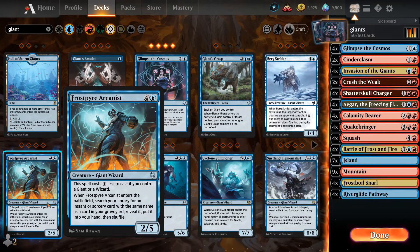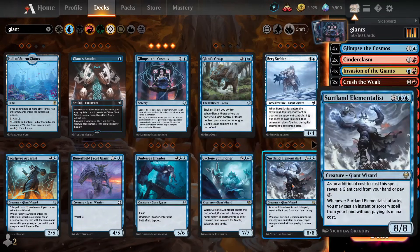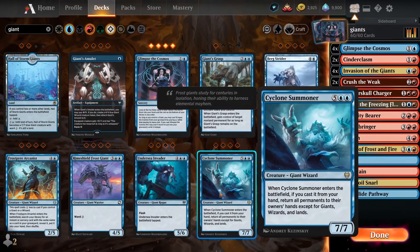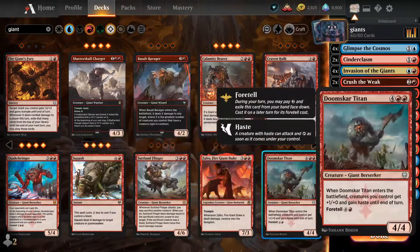You have Invasion of the Giants. You also have a five-cost Giant that costs less for each other Giant, and it can fetch you some kind of semi-wrath spell or a little bit of card draw. Then there's one that whenever it attacks, you may cast an Instant or Sorcery from your hand without paying its mana cost — kind of good but a little meme-ish. And there's a Giant that returns all permanents to the battlefield — kind of a hidden gem, honestly. You can bounce everything your opponent has and completely destroy a stalemate. But admittedly, Quakebringers already destroy stalemates, so it's not exactly needed.